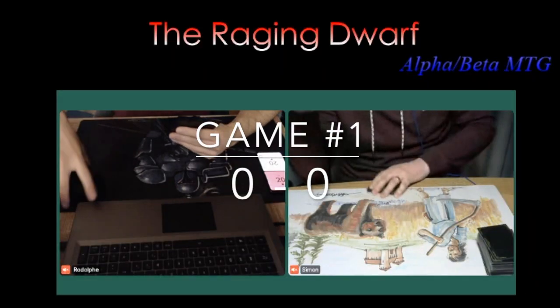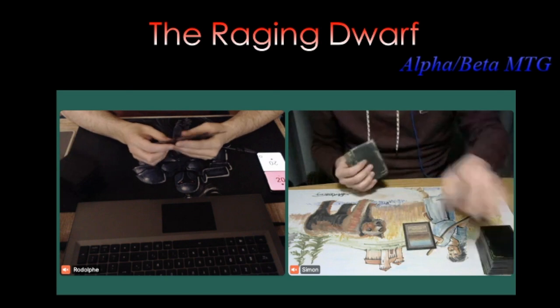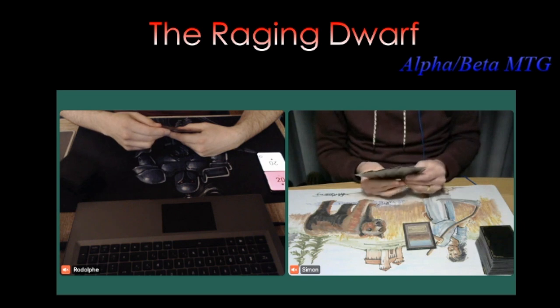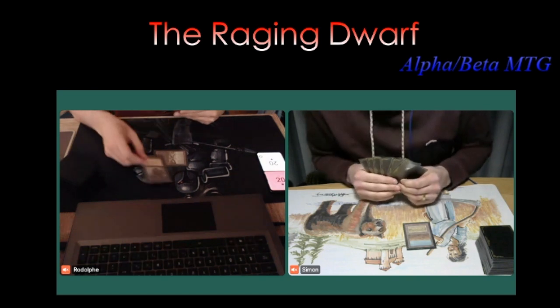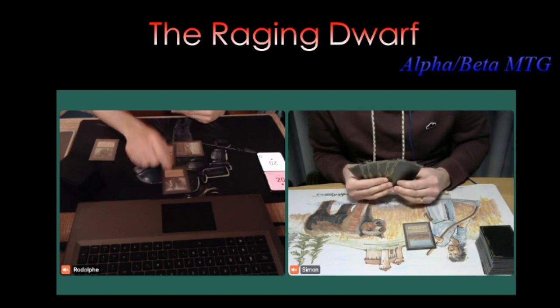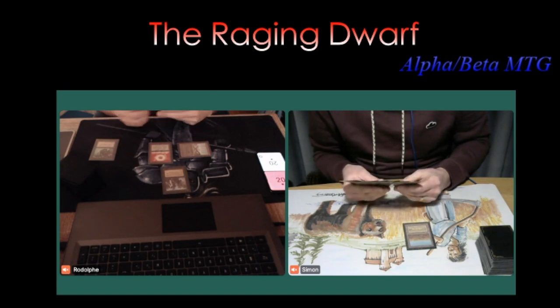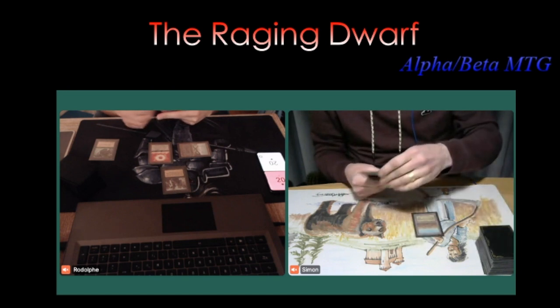Game one. Rodolphe on the left, Simon on the right. Simon is on the play, starting with a Scrubland. Then look at this opening by Rodolphe: Dark Ritual into Sol Ring and a Black Knight. Wow. This is pretty powerful stuff — instant trouble for Simon.